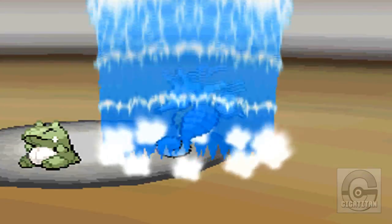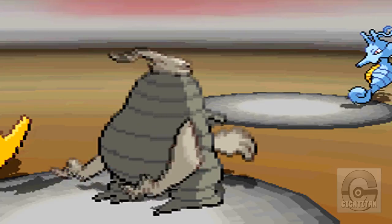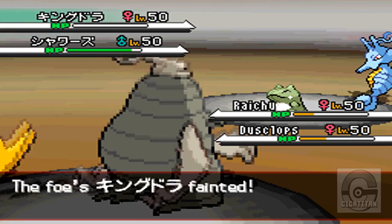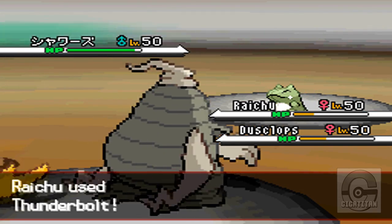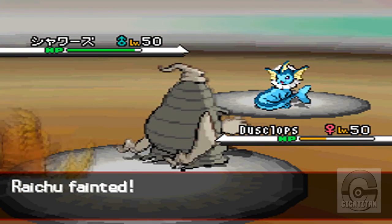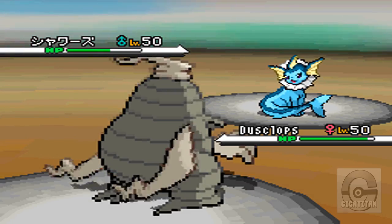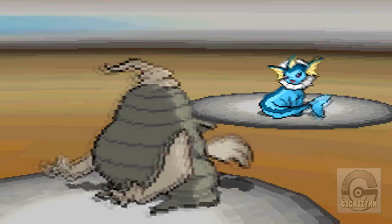He keeps doing what he's been doing, just healing up his partner and attacking me, and finally Espeon goes down. I just keep attacking Kingdra. Kingdra goes down. Now it's a two-on-one fight. Raichu attacks to try to break the substitute, and he does. But then Raichu dies. So now it's a one-on-one fight between Dusclops and Vaporeon, and at the end of this battle you'll see that Vaporeon cannot handle the pressure.